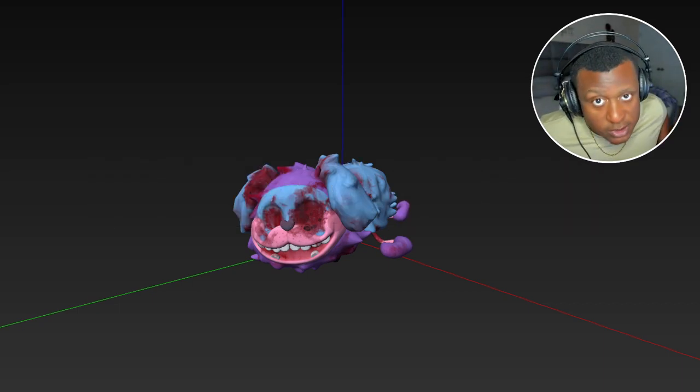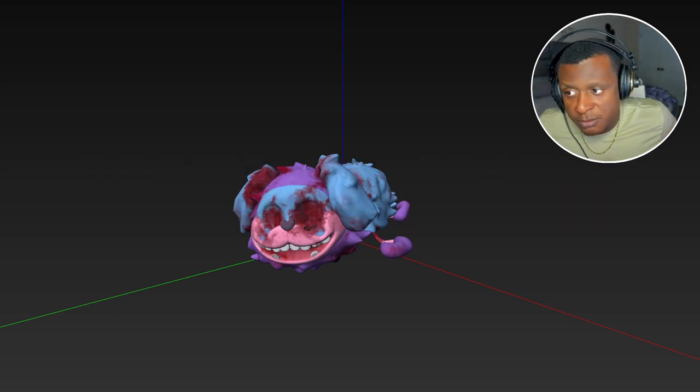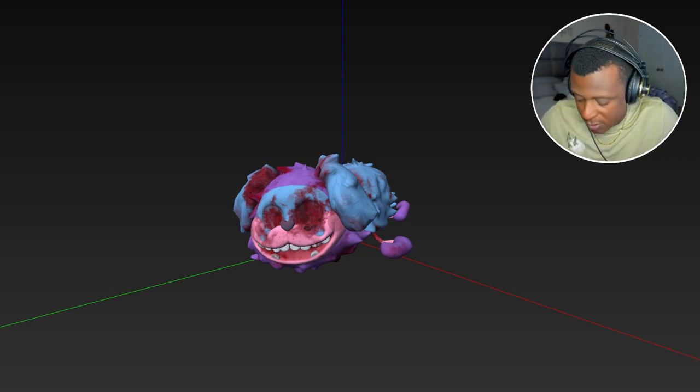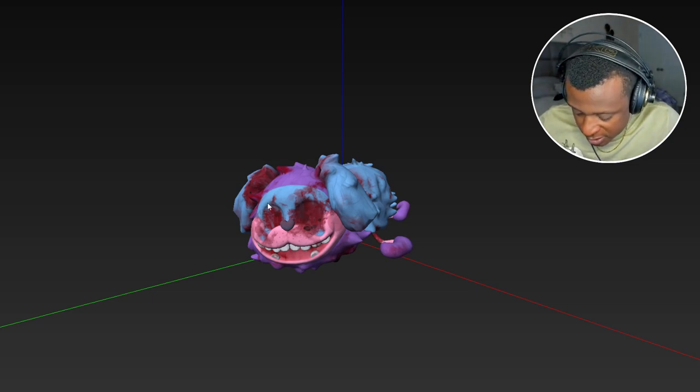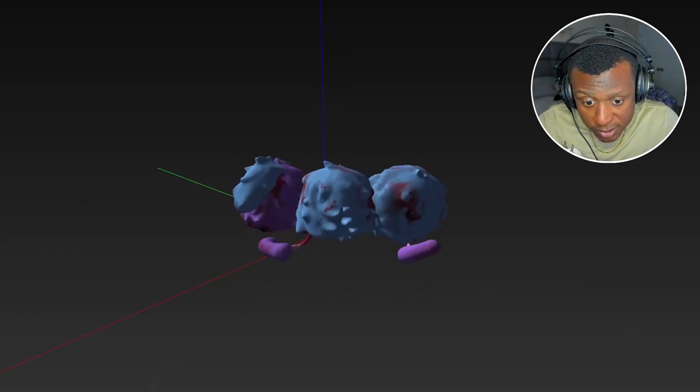We're gonna look at a couple of his in-game forms. This is actually in the reject room — what this toy looks like. So let's get a little closer.